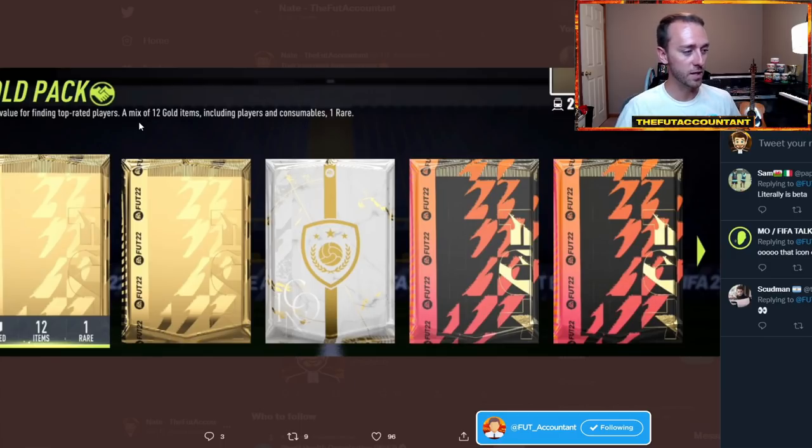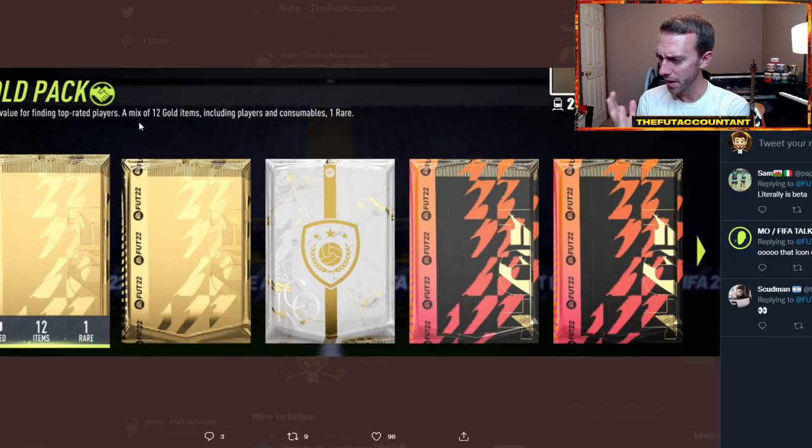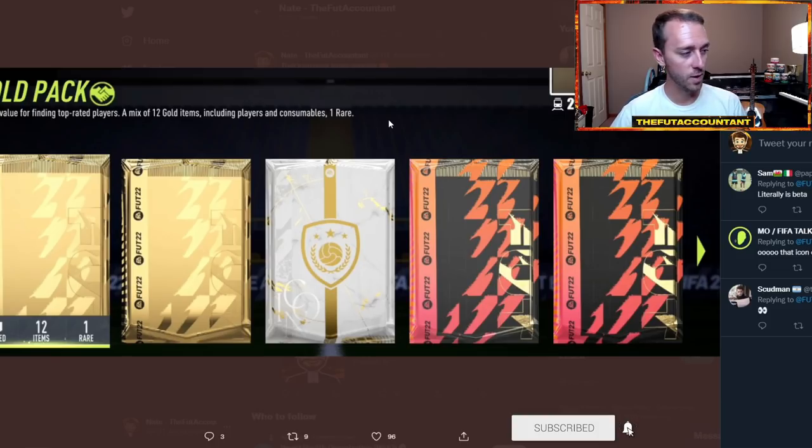These are the new pack faces they are using in FIFA 22 — modelled on something very close to an actual real-life pack of cards that you would go and buy with some football cards inside. It's made to look a lot more like a real pack of cards. I'm a huge fan of it. I think that icon design looks really, really nice, and I'm excited to see how these get decorated throughout the year of FIFA 22.